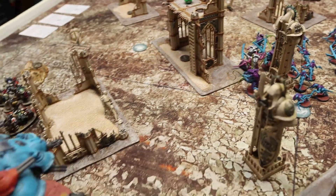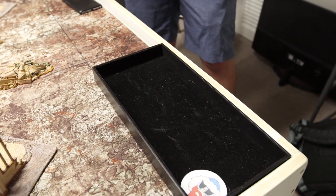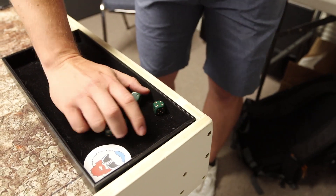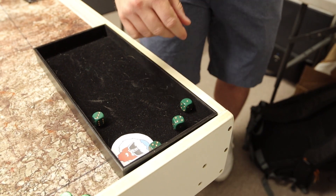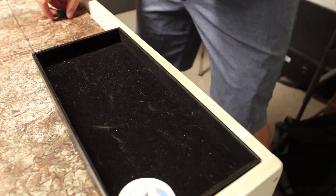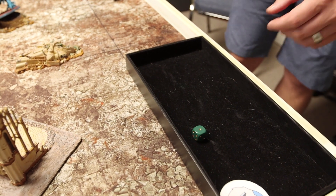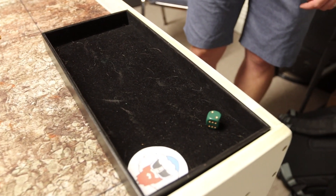The second Warrior squad fires into my Castellan. Death Spitters hit on 4s, exploding on 6s: 4 hits total. Wounding on 5s gets 1 wound, the invul save holds. Their Venom Cannon gets 1 shot, scores a hit at Strength 8 but fails to wound on a 4. The third squad of Warriors — only Venom Cannon in range — gets 1 shot, it hits and explodes into 2 dice but fails to wound and the invul saves hold. He's good.